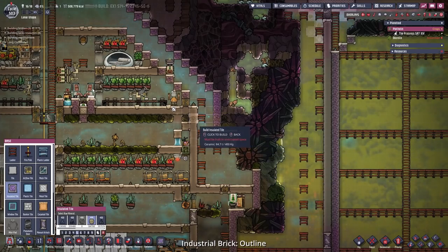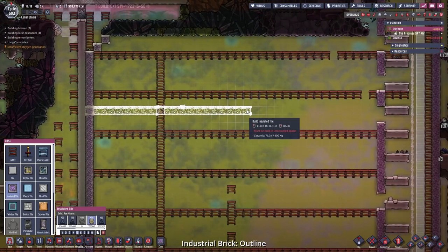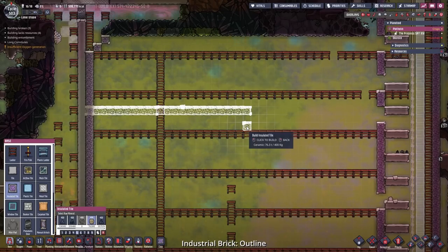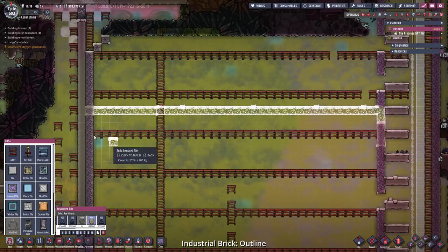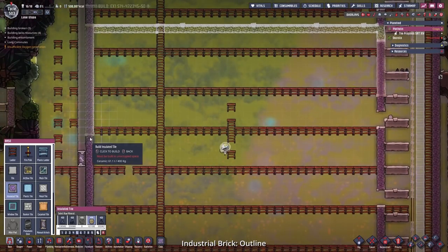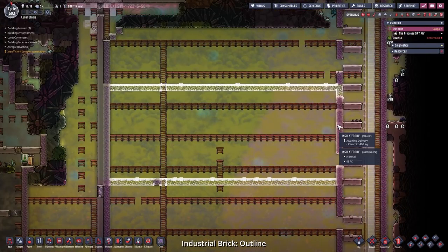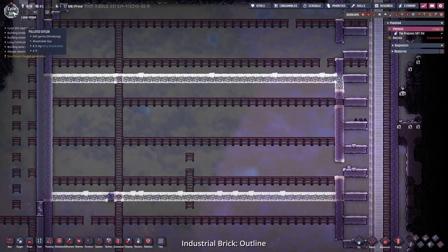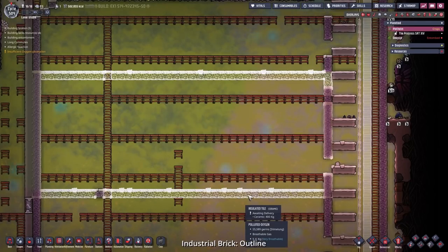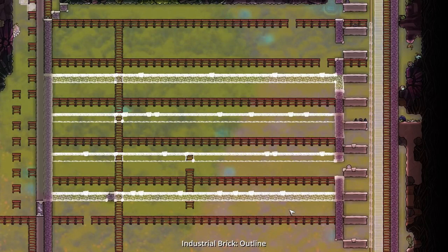As far as the industrial brick goes, I want it to be at the same height as this, and I'm going to make the walls out of ceramic — the good stuff — but only where it is insulated from our steam turbines. I'll probably place them on top here. Let's go with a small room for now, and we can change that later. As far as the access goes, we could build a couple of transit tubes here and place down another insulation.